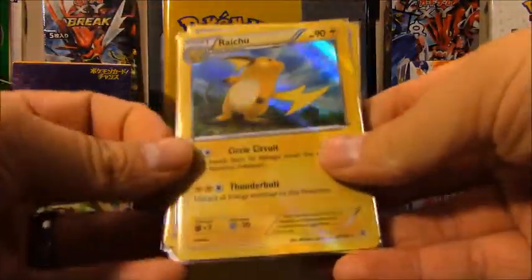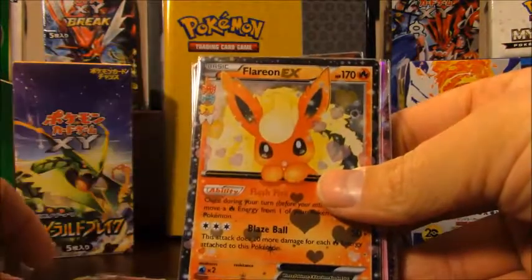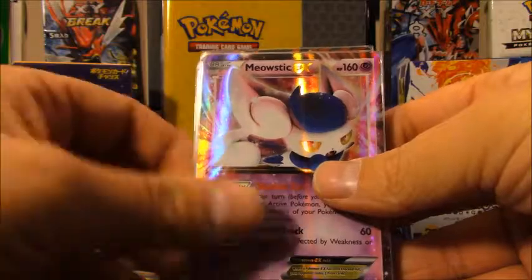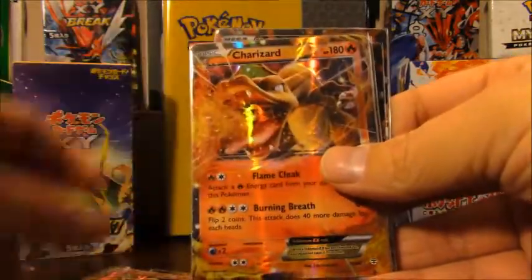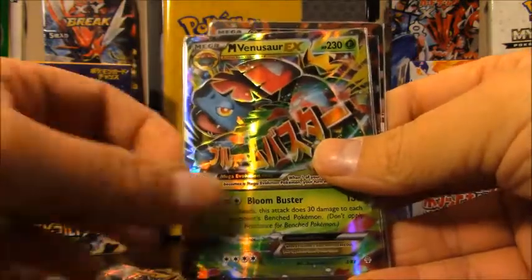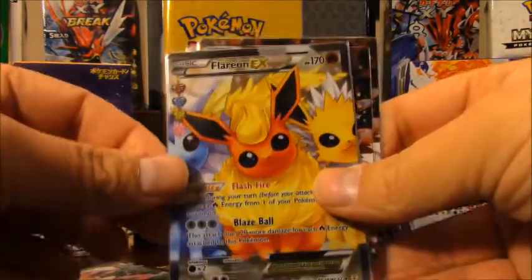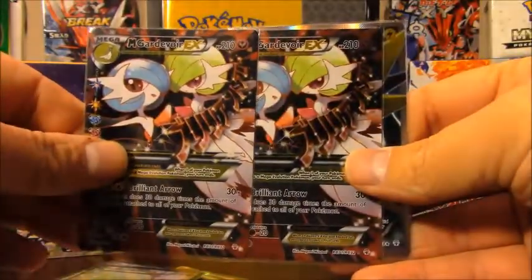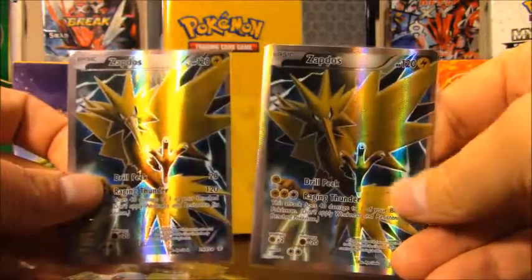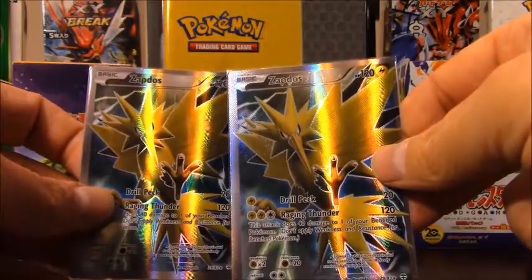Here are my pulls for all 36 packs: Raichu, two Gengars, Sylveon EX, two Flareon EX, two Meowstic EX, two Venusaur EX, two Charizard EX, Jolteon EX, two Mega Venusaur EX, two full art Sylveon EX, full art Flareon EX, two full art Gardevoir EX, two full art Mega Gardevoir EX, and two Zapdos full arts. I counted 21 ultra rare pulls — not counting holos — out of 36 packs. That is just nuts.